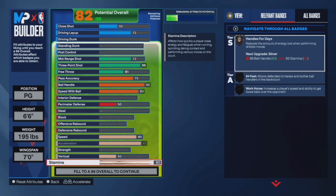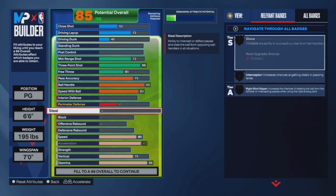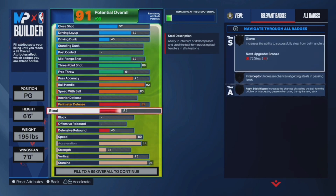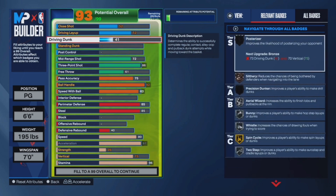Now you want to put your stamina up to 96 — that will get you through gold Handle for Days. If you want Hall of Fame, put it to 99. 75 vertical — that's what you're going to need for contact dunks at the minimum. 85 perimeter defense is going to give you silver Clamps, and 85 steal will get you silver Glove.